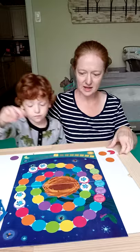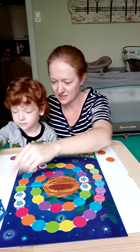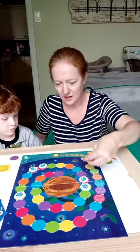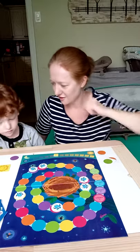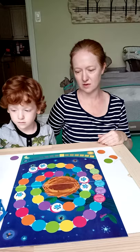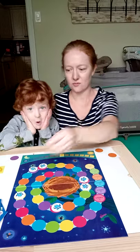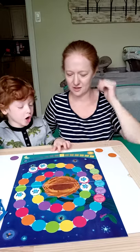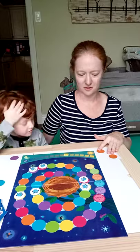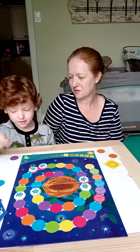We are getting closer. I'm going to play red. I'm going to move this guy — he's going all the way here. I have to play my sun. We're getting closer to sunrise. Green. I have to play my sun. No sun. I have to draw another card. Sun.